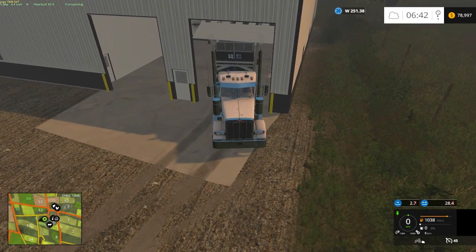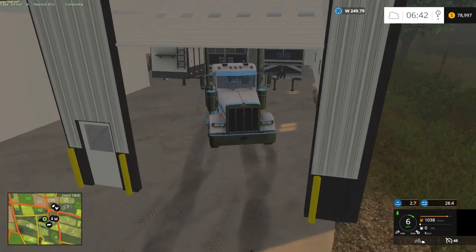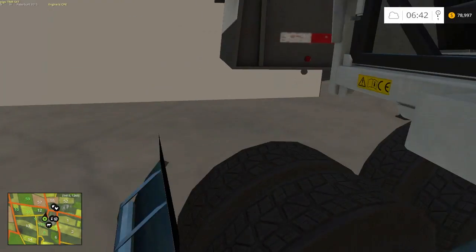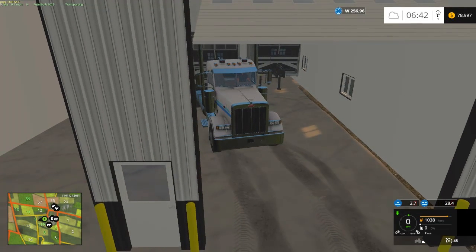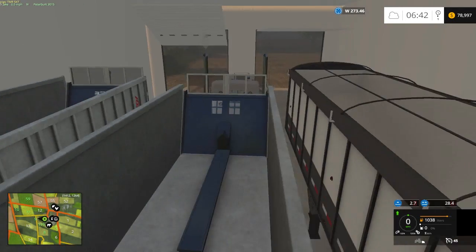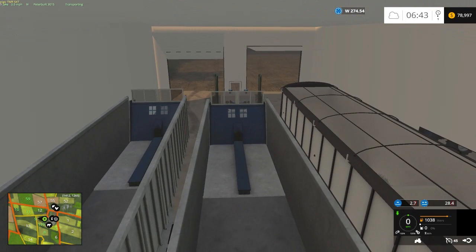But if there's something I really need to look around or move the mouse, I'll use the keyboard — like when I'm using the front loader, I'll use keyboard and mouse. Let's actually get out and look on either side here. How are we doing? Let's back her up a little more. Maybe it's the other trailers that are at an odd angle, I don't know. Okay cool.